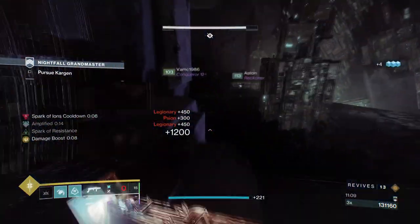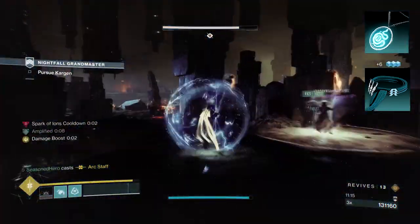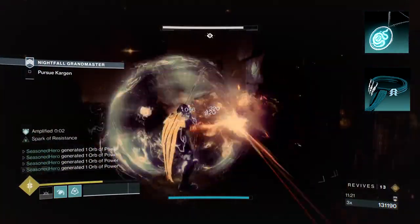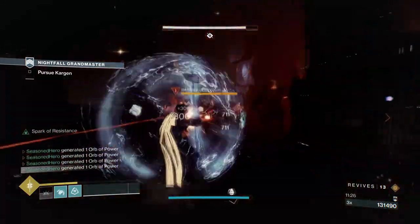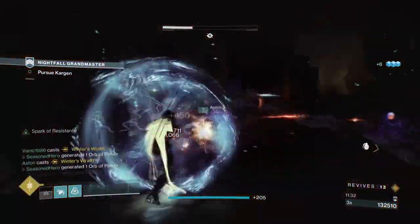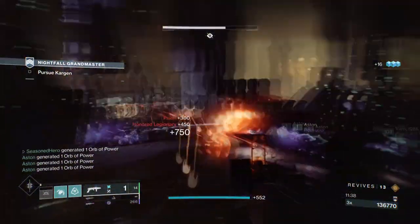To start, you're going to want to have Flow State, where defeating targets makes you Amplified. While Amplified, your dodges recharge faster, you're more resistant while dodging, and reload speed is greatly increased. Then you want Tempest Strike, where sliding and using your melee causes a vertical arc wave to be released. There aren't many good choices to pick here unfortunately, so we have to make do with what we got. At best, both stats will help the build make the user more mobile or resistant to oncoming damage, both in super and normal states.